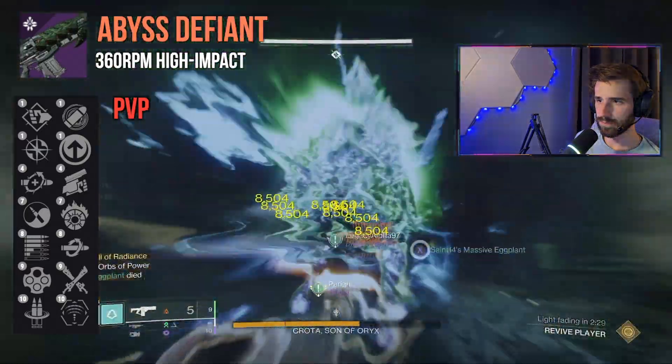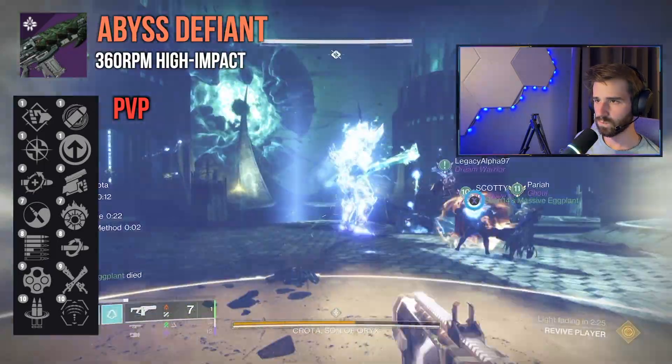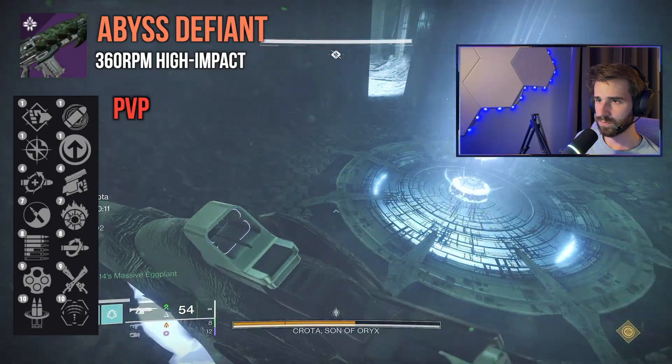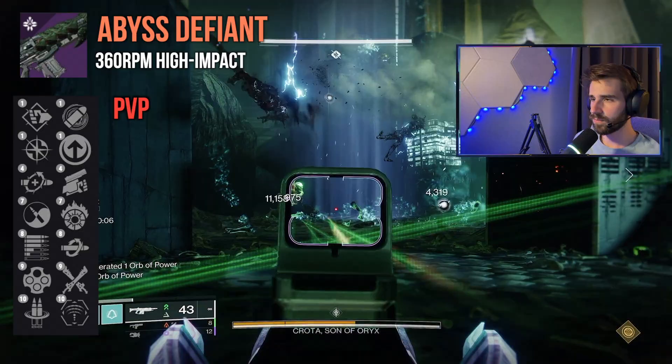A little bit of healing, extra damage — not too bad. That's always the issue with post-kill traits in PvP: you have extra damage but no health. So great, you have 25% extra damage, but you're going to get one-shot. Heal Clip isn't really that strong, but any little bit can be enough to make a difference in the Crucible — you never know.